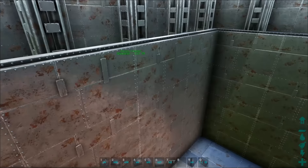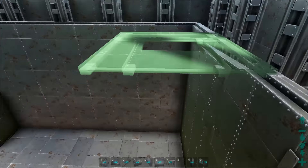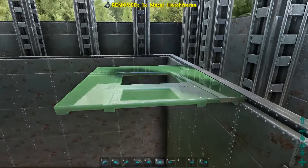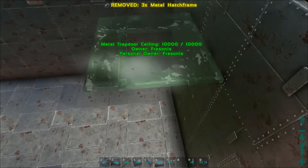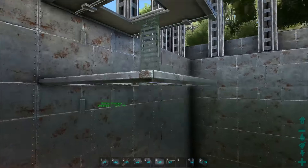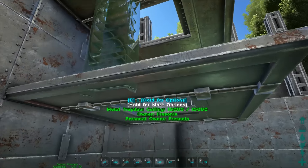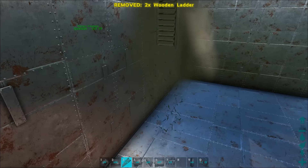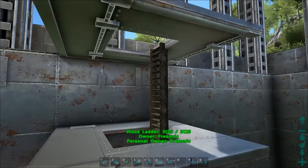Now we're going to continue with the ceiling. First I'm going to build the trapdoor on the fence foundation wall, one on the armor wall, and one down there. We're going to place the ladders — always use wooden ladders, never ever use metal ladders. Metal ladders are only easier for the enemy to get up into your base.